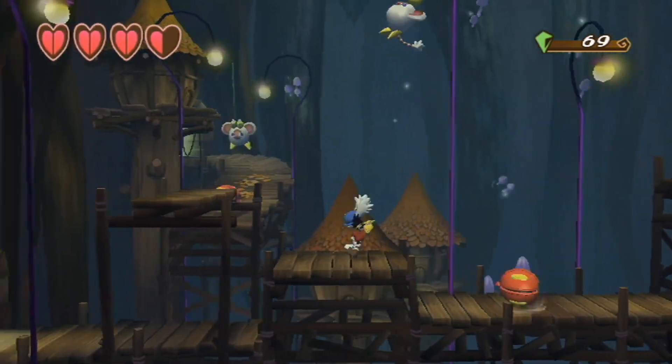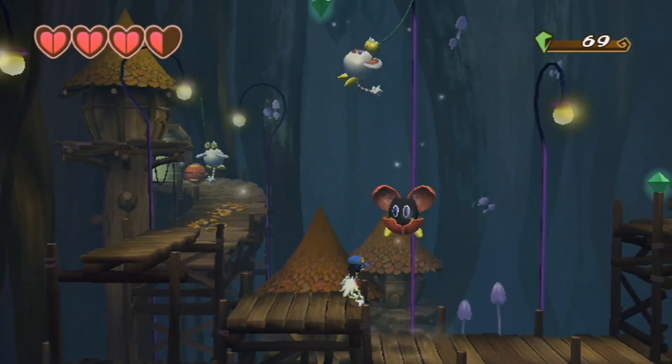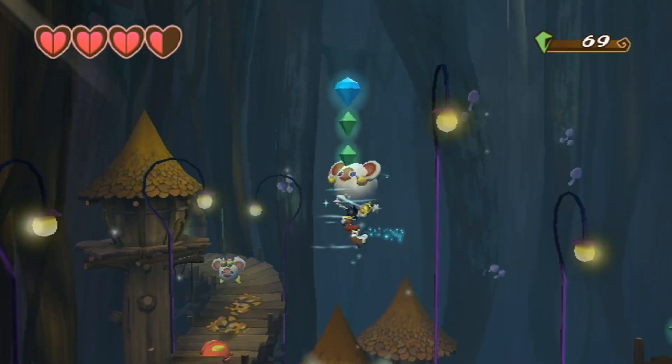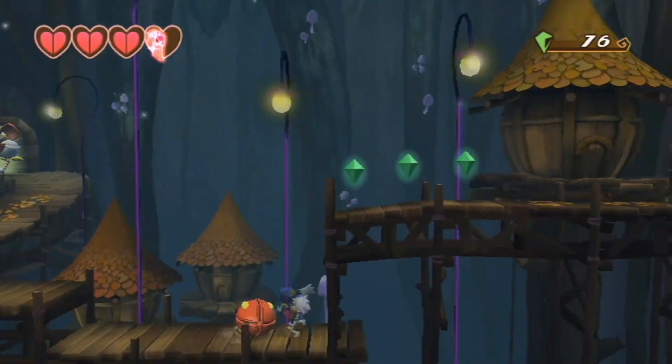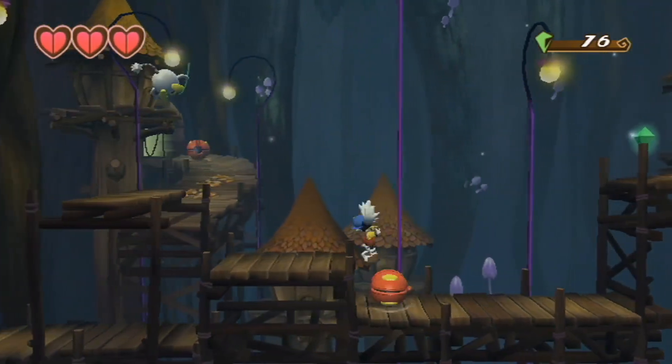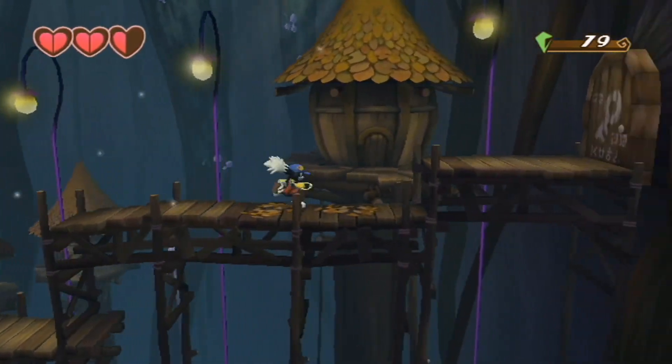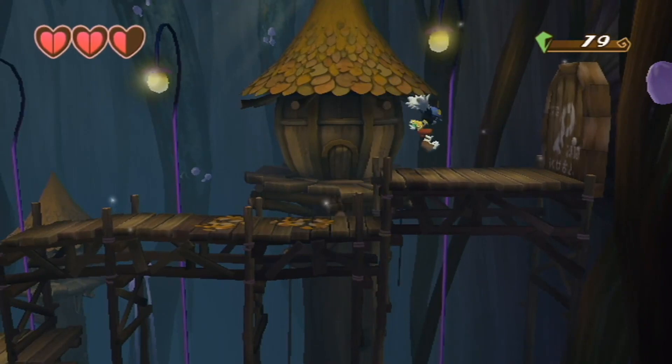I'm going to wait to actually grab one of these guys real quick, and you'll see why. If I do, we'll jump here — you can actually triple jump that way. You can grab an enemy, jump off, and then grab another enemy, and you could actually jump again like that. Technically, you're not supposed to learn that until later, but I decided to show it off now to get those gems. I'm going to aim for the 150, but I'm not going to guarantee I'm going to get it each time.